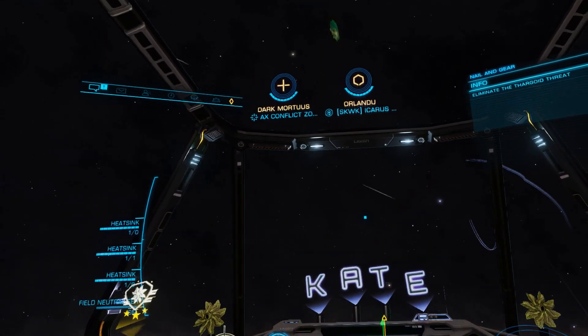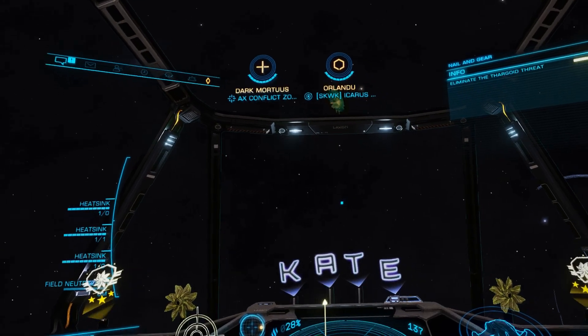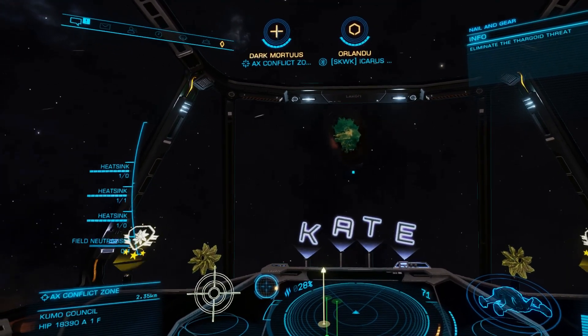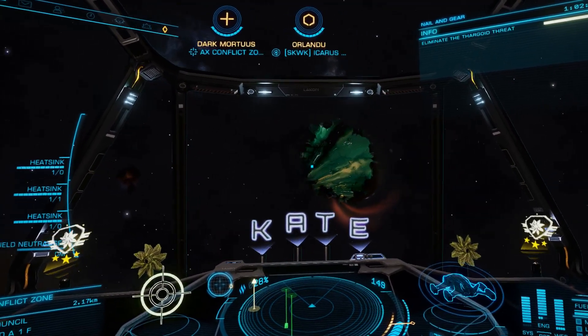An interceptor wake that got frozen, and it still had the repulsor effect on it. That's really, really cool. So you can bounce off of it with flight assist off and get more speed than you could normally.